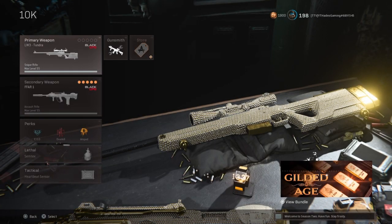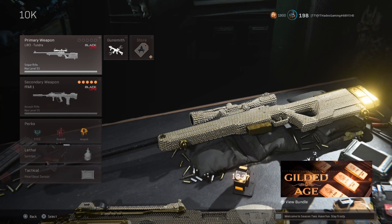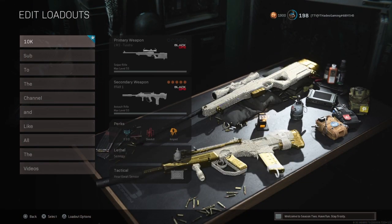I downed him! We are talking about the Tundra — not the CAR 98, not the SPR. This is for the real snipers. We don't need any of that marksman rifle stuff out here. In fact, if I take a look, I don't have the CAR 98 in my loadout, and here's why.